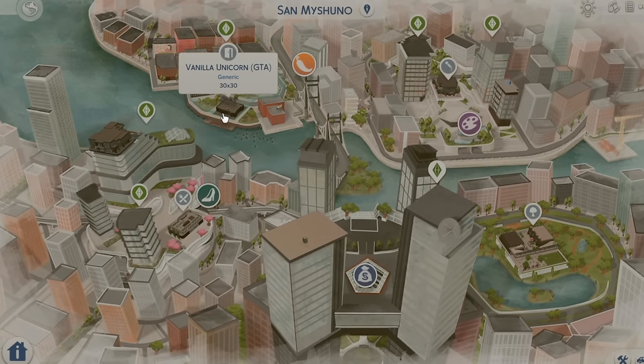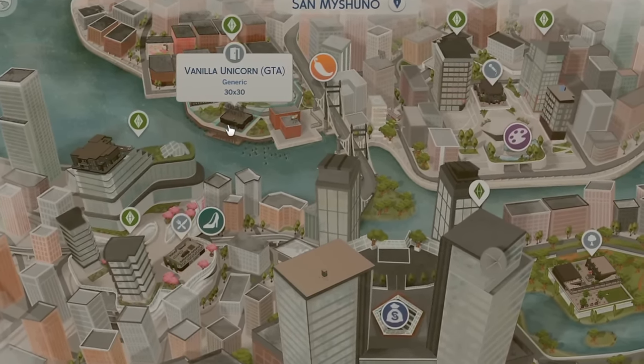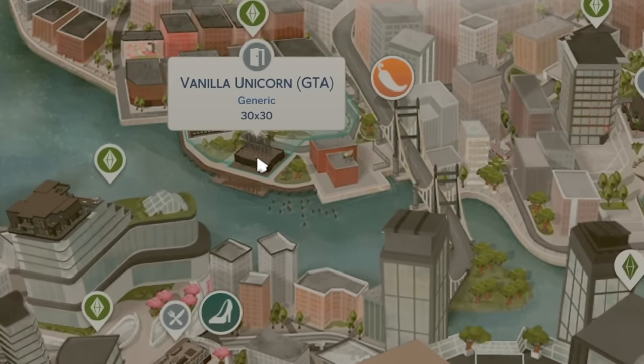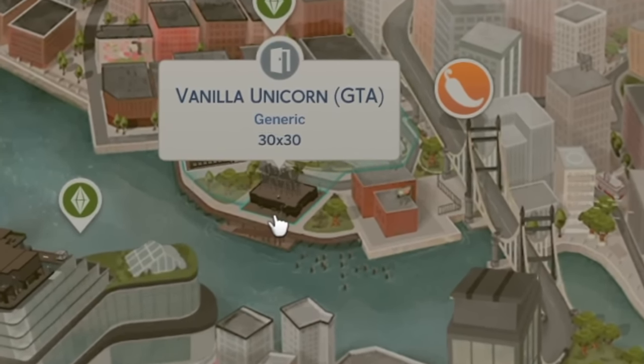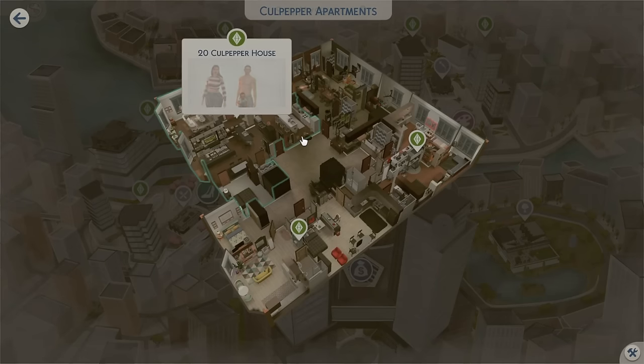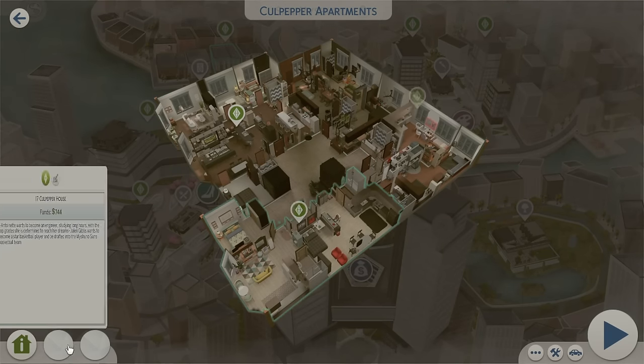Okay, here's the nightclub — right here is the Vanilla Unicorn. This is where she works at. This is the strip club she works at. I love this already — this is so spicy. I love spicy storylines and drama.